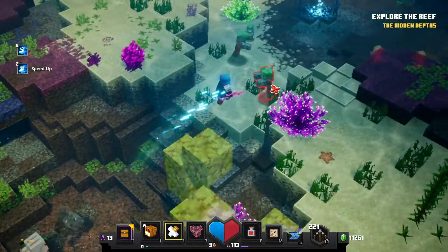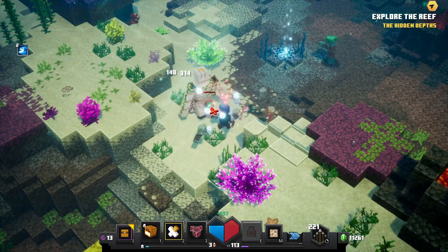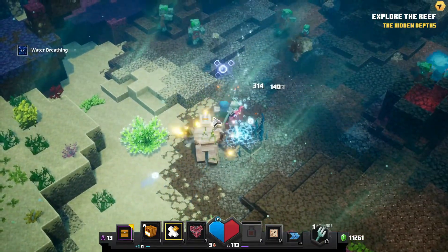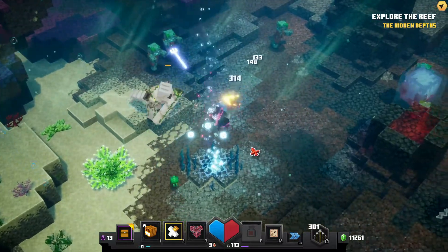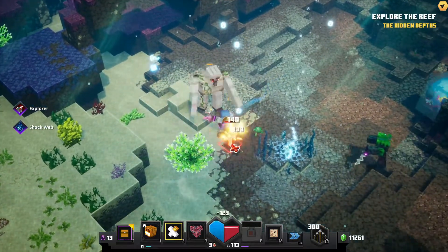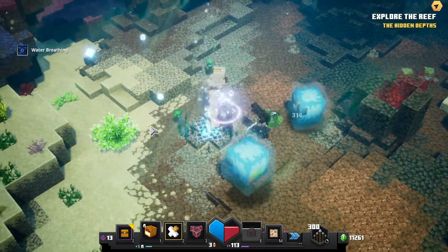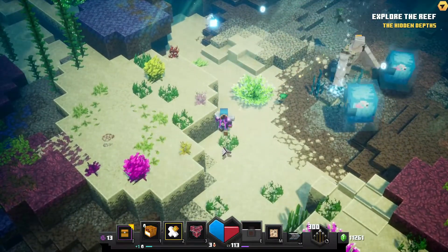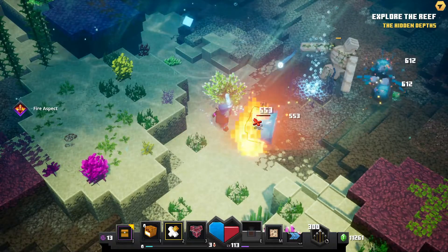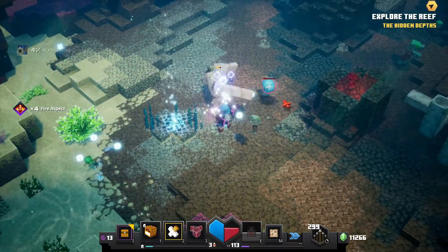We've got some baby drowners over here - this is not going well, I need to switch back to my other weapon. I just got another trident, let's try it out again - I want to see it explode. There it goes - it explodes after a certain amount of time. We've also got more of these slimes, so let me get my regular weapon back. Got our diamond sword.